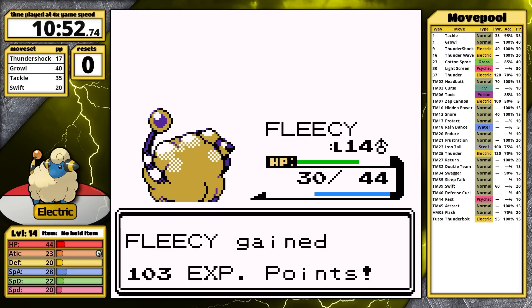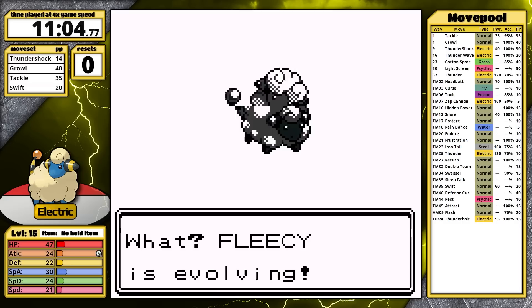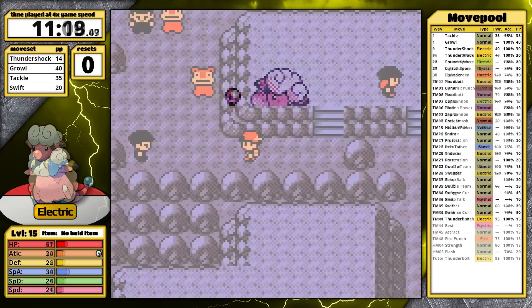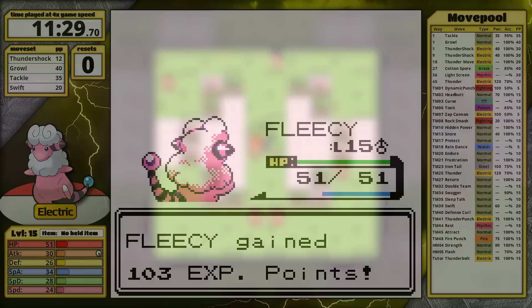In Azalea Town, I stock up on Repels and Potions. Next, I have to defeat the Rockets and Slowpoke Well. I find it sort of strange that Mareep evolves into Flaffy at level 15 instead of level 16 — in Generation 1, most Pokemon evolve at level 16, so being one level early always felt off. With this evolution comes a nice upgrade to my stats as well as an expansion to my move pool. Being a bipedal Pokemon, it now has the ability to learn Dynamic Punch, Thunder Punch, and Fire Punch. Now let's take on Bugsy.